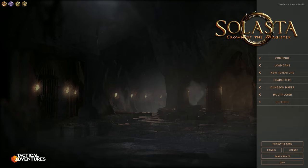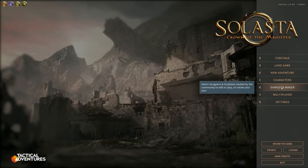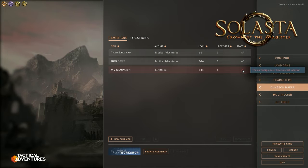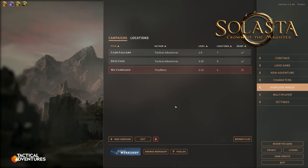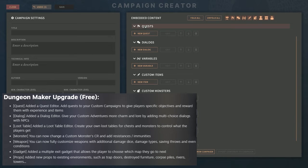The dungeon maker is becoming more and more what I'd call a campaign maker — it's definitely much more than just making dungeon maps now. If we click on the dungeon maker you'll see we have campaigns listed, showing whether they're ready. This one's not ready because it doesn't have a starting location. Let's make a new one. When we come in here with the campaign creator we do the usual stuff: give it a title, description, author, version, main character level, max character level, and pick a picture.